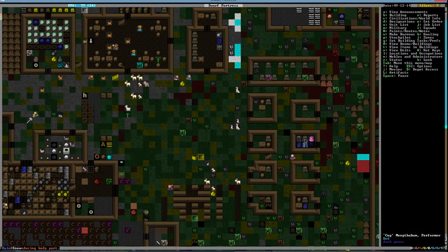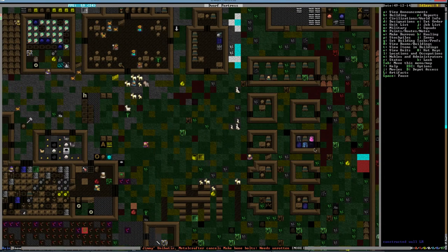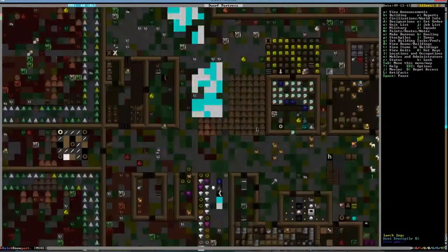We'll build a cabinet and start putting some cabinets in our rooms — that'll make people happy. Like this one here, who is this? Cog — Cog is a slob. Big trail trousers, a robe, a cloak, a cap, and a dress. Such a slob.